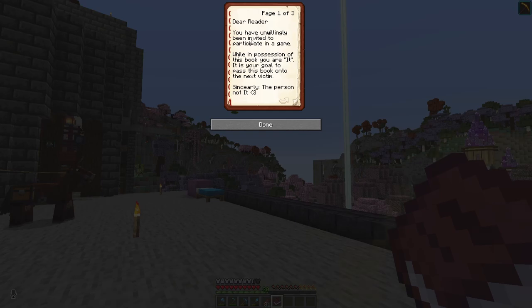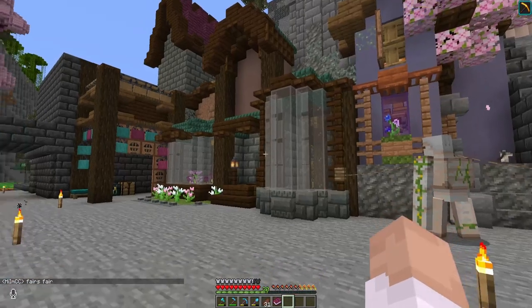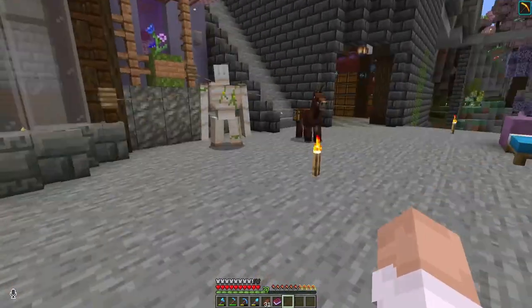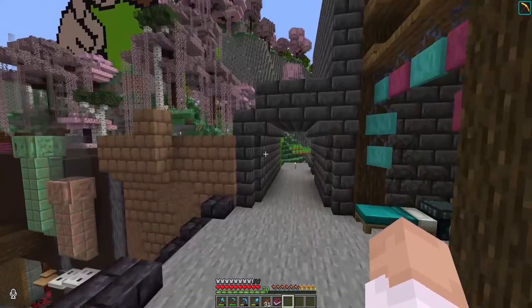Dear Vida, you have unwillingly been invited to participate in a game. While in possession of this book, you are it. It is your goal to pass the book on to the next victim. Sincerely, the person not it. Rules of the game: there are none. Be a menace and don't get it. I could tell that Billy wanted me to look up into the sky and throw the book at my feet, but he missed and had to do it again.